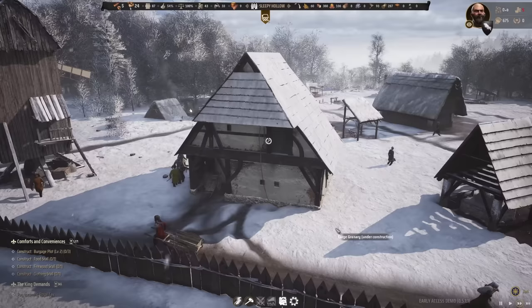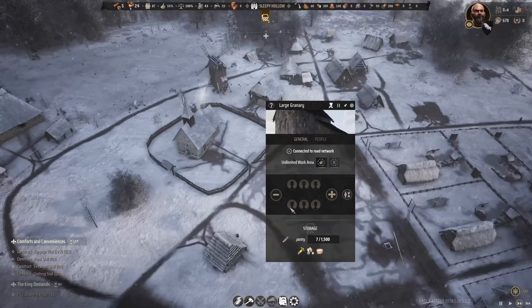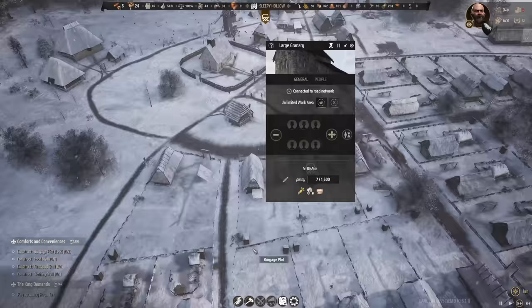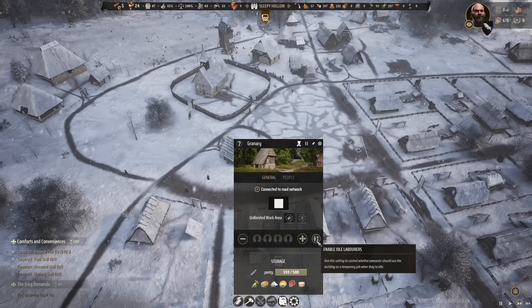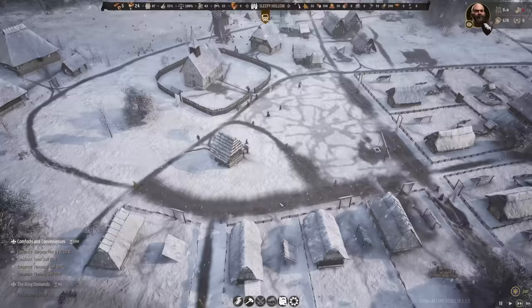There is the facade — finished! Six people can actually be employed in this one compared to four in the base version. We got 500 storage in the base version and 1500 in the upgraded version. I'm going to assign two people to it right away. The old granary we'll probably empty out and eventually remove — the new upgraded granary is now doing an amazing job.